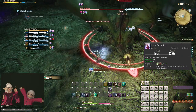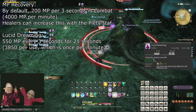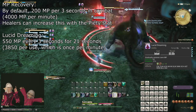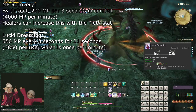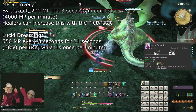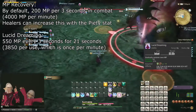Lucid Dreaming allows you to greatly boost your MP recovery every minute, and I recommend that you use this whenever you are below 8000 MP. If you are actively casting, then most of the value of Lucid Dreaming will still be applied. Lucid Dreaming should absolutely not be kept as a last resort reserve when you are already out of MP. Use it early and often, even if some of the MP it grants ends up going to waste.